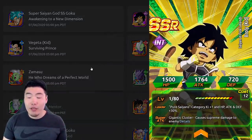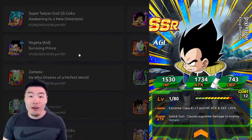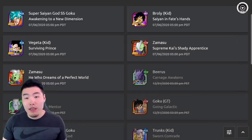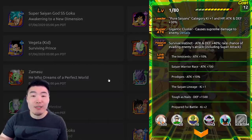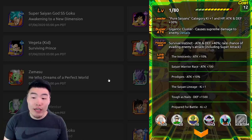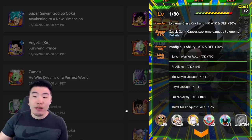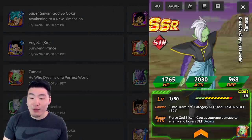We also got a couple of free-to-play units from story events. Kid Broly and Kid Vegeta are from the Three Saiyans Driven by Fate event from the Dragon Ball Super Broly movie. Kid Broly is a Pure Saiyans lead — Pure Saiyans category Ki plus one, HP, attack and defense plus 30%, super attack causes supreme damage, and his passive is attack and defense plus 40% with a rare chance of evading enemies' attacks including super attacks. Kid Vegeta has Extreme class Ki plus one, HP, attack and defense plus 20%, Gallic Gun causes supreme damage, and his passive is attack and defense plus 50%.